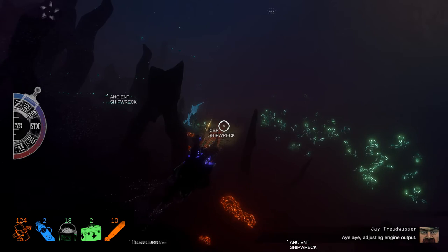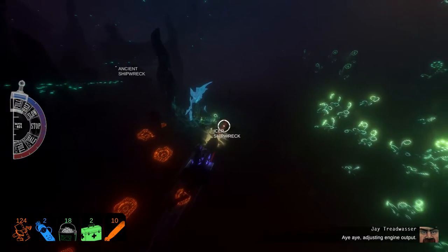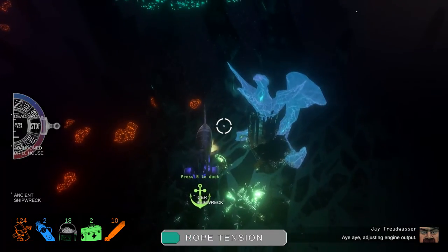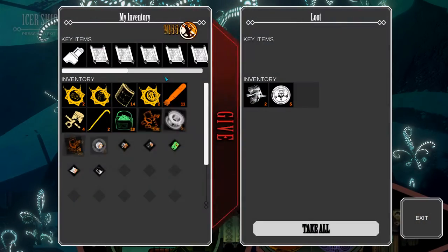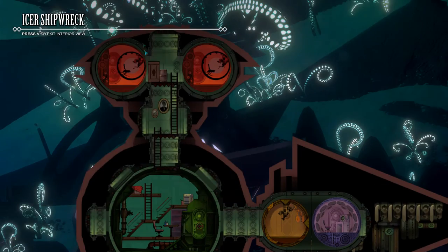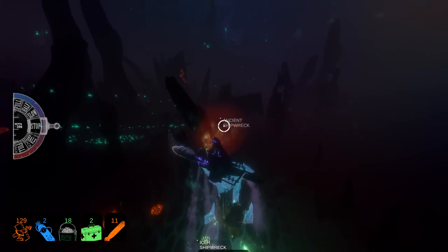I can't get at the ancient shipwreck. Let's check out this icer shipwreck and see what we can do. I think I'll be able to get to this one. Another torpedo - always useful. Now, why you guys don't see me use the torpedoes very often is because they require me to lock on to a target first, so it's kind of hard to use a torpedo all the time. But that being said, I'll probably be able to later - it's one of those things you've got to learn how to play.